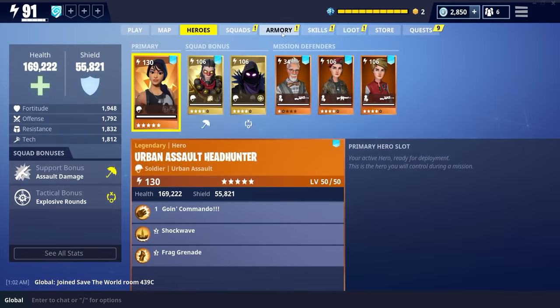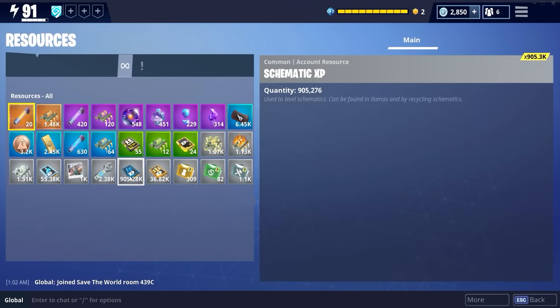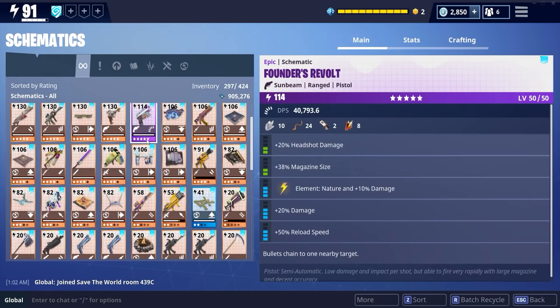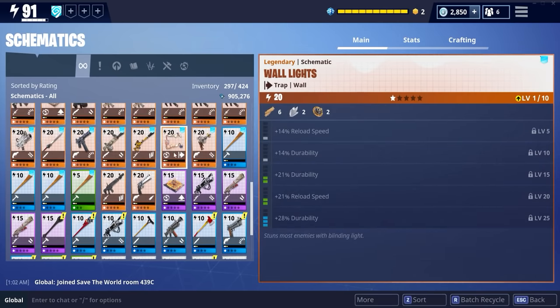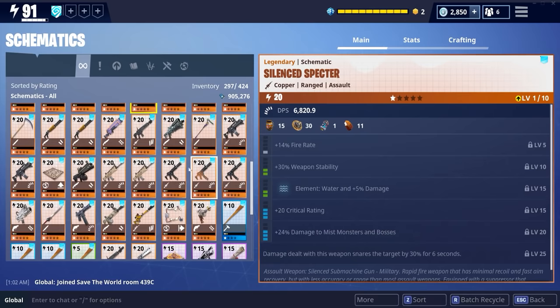Funny enough guys, take a look at this. Look how much schematic XP I have. When I did my 1 million XP project, it took me ages - I was grinding like 30k a mission. And all of a sudden today I've made like 800,000 XP, because there have been missions giving like 120,000 XP per finish. So where's that weapon gone now?